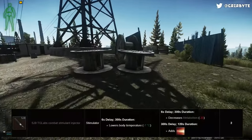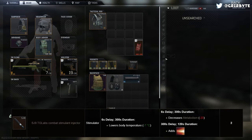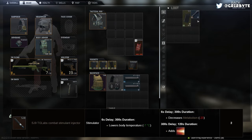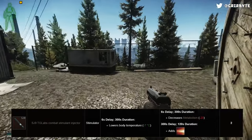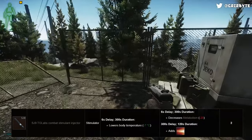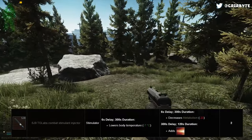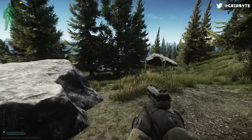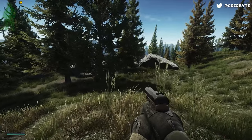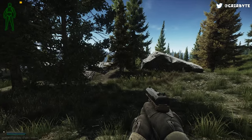A much lesser used stim is the SJ9. It has a 6 second delay before the effect is active. Once it kicks in, your body temperature will be lowered by 7 degrees for 300 seconds, meaning you'll be invisible to thermal scopes. At the same time and for the same duration, this stim reduces your metabolism skill by 20. After 300 seconds when the effect wears off, you'll receive the pain effect for 120 seconds. The SJ9 is a stim most of the player base won't ever use — its main effect is to make you less visible to thermals, which won't be of much use unless you're playing a night map.